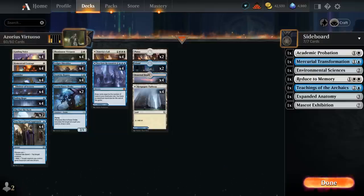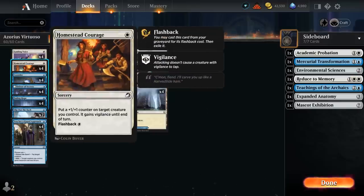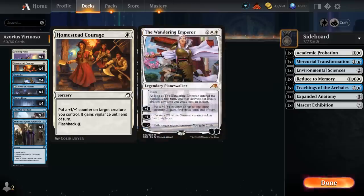Looking through the rest of our deck, we also have four copies of Ledger Shredder, a 1/3 flyer that lets us connive if a player casts their second spell each turn, which we're very good at with all our cheap instants and sorceries — especially Homestead Courage, which we can flash back out of the graveyard for just one mana, putting a +1/+1 counter on our creature and giving it Vigilance until end of turn. This is also useful in playing around the Wandering Emperor, which can only exile tapped creatures.